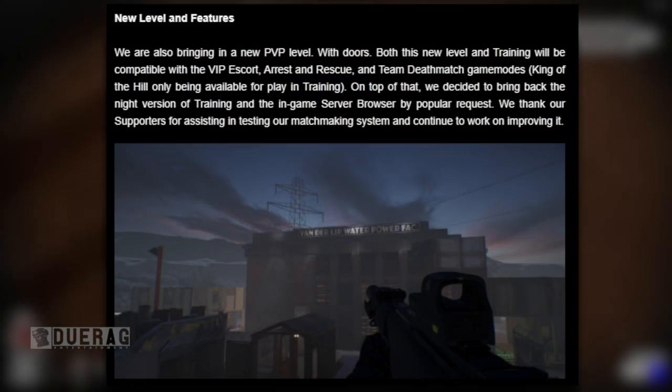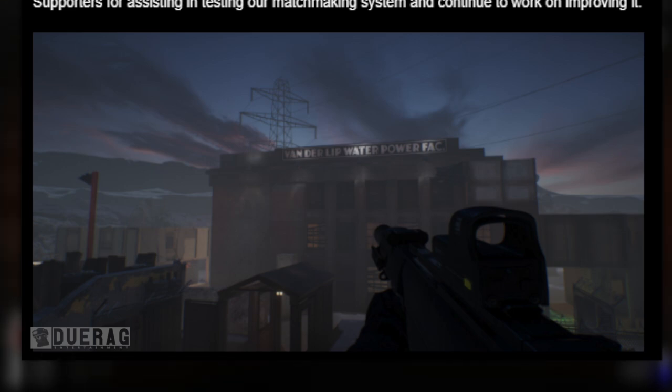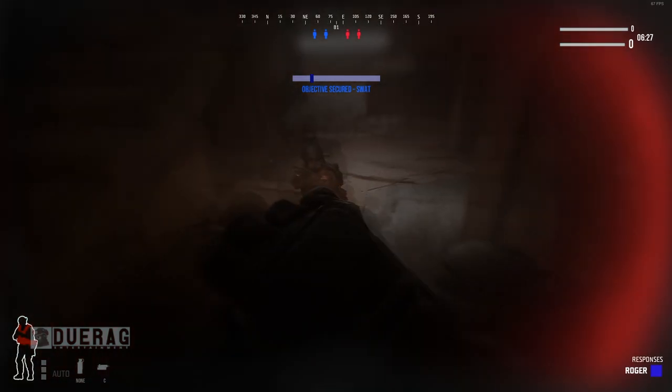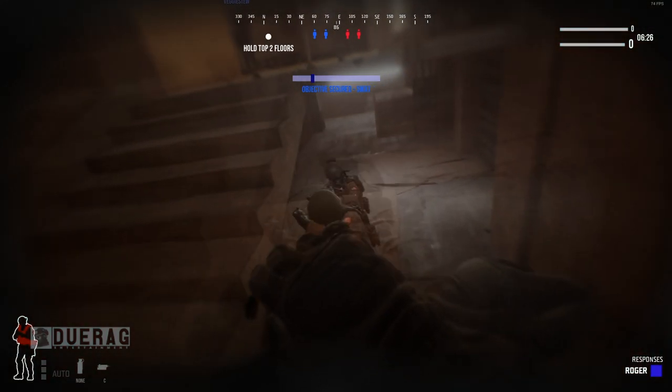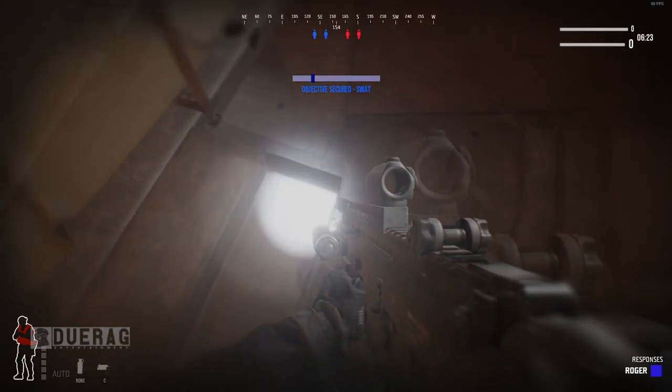New levels and features: they're adding a new PVP level that includes doors. Both this new level and training will be compatible with VIP Escort, Arrest and Rescue, and Team Deathmatch modes. King of the Hill will only be available in training. They're also bringing back the night version of training and an in-game server browser by popular request — I think this is the one from DreamHack, I actually liked that map. These changes will arrive on the next Steam update to the PVP build.